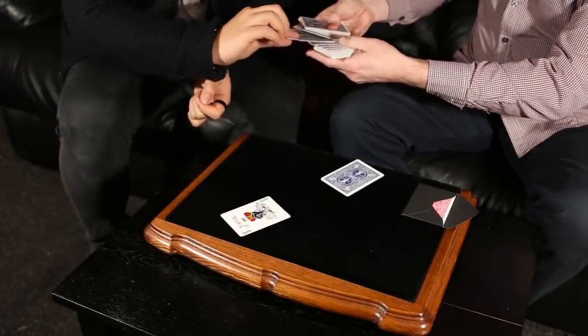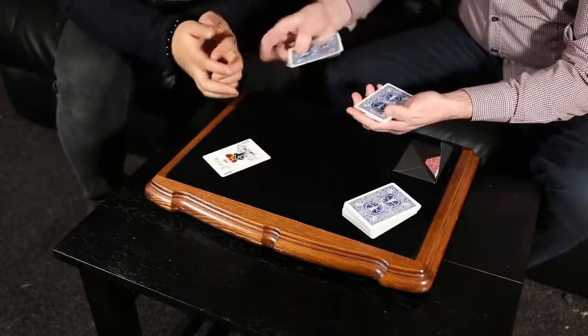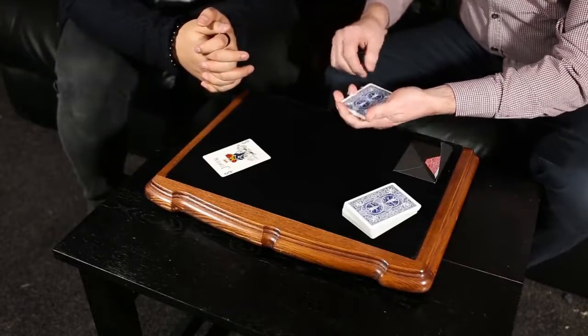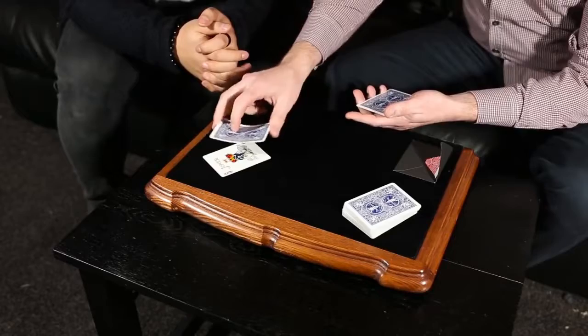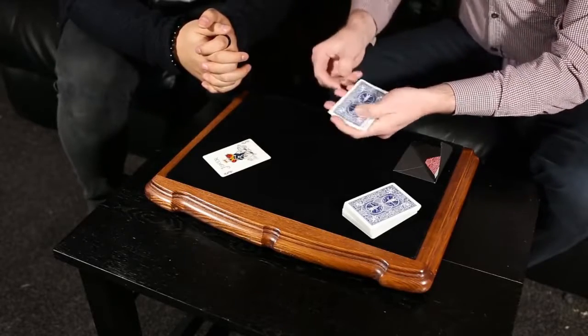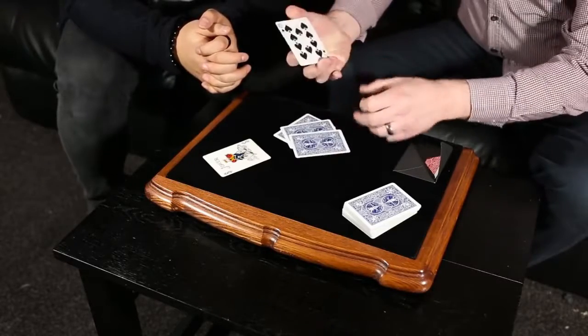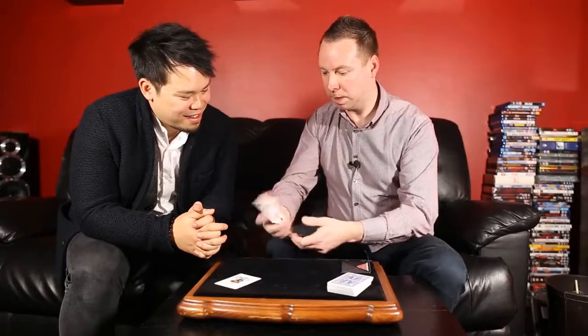If you don't mind, just reach in and take out a card for me. The ten of spades — that's perfect. So what we do is we take the ten of spades and we put it in amongst the jokers, and all we have to do is just wait just a second. And what you'll find is that each one of the jokers now takes on the look of the ten of spades.